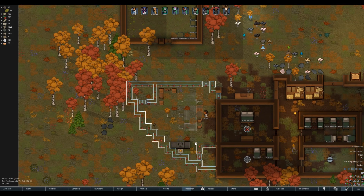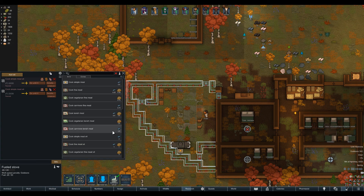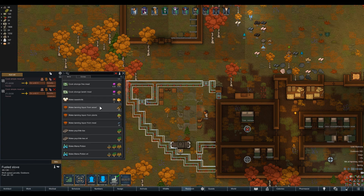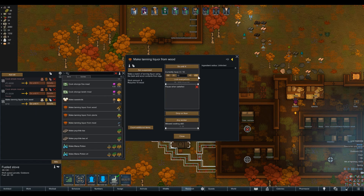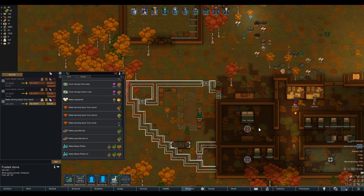Getting our kitchen made. The other thing I wanted to show was making tanning liquor - we can make it from wood, plants, or meat. We'll make it from wood, do it until we have 50, then wait until we have about 35 to do it again.